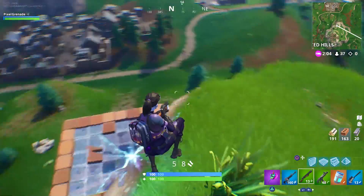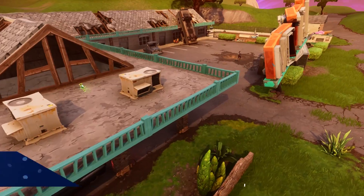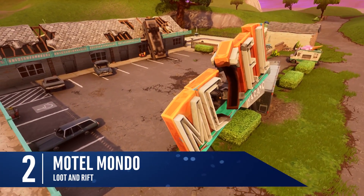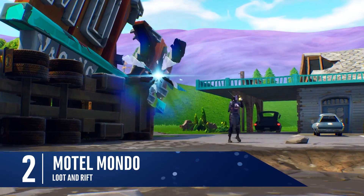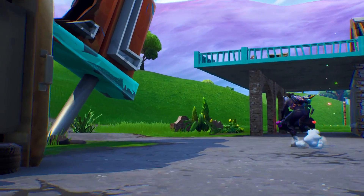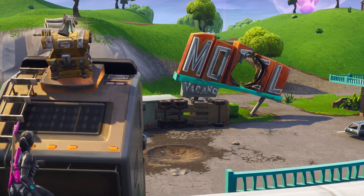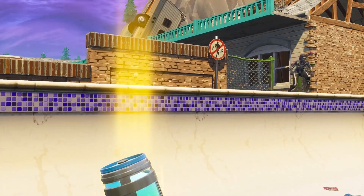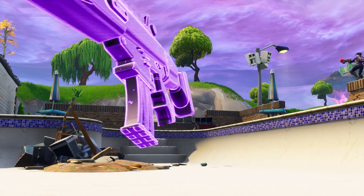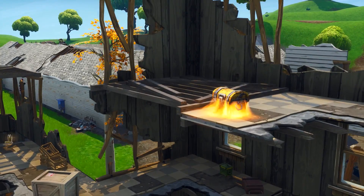My favourite place to go from the castle rift is actually the next place on the list. Let's drop at the motel. If the leaks are right this place won't be here forever so love it while you can. The motel is such a small location that if the bus path is far enough away it will go unnoticed. With seven chests to locate the motel is pretty good. Also I've noticed a scar here regularly, around one in every six games during my tests. Yeah you know why this is a great landing spot — those lovely rifts.